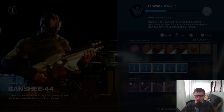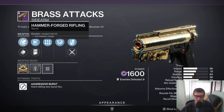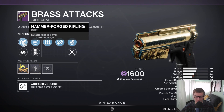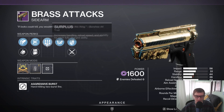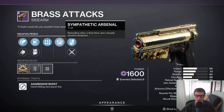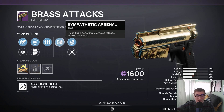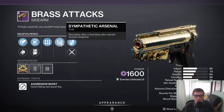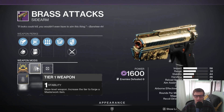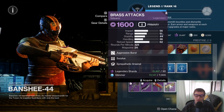We got a Brass Attacks with Surplus and Sympathetic Arsenal — I would probably say skip on this. This is a really rare old sidearm from Season of the Chosen, which is just about two years old now. Definitely pick this up if you don't have this gun, although this is not a great roll. You do have Hammer Forged and Small Bore — probably keep Hammer Forged. Also Flared Magwell and Light Mag — I'd probably keep Flared Magwell. Surplus is decent, but Sympathetic Arsenal — reloading after a final blow also reloads stowed weapons — is kind of a wasted perk. Most of the time you are reloading your weapons before you stow them subconsciously. It does have a Stability Masterwork, kind of a mid masterwork — you'd definitely want Range, Handling, or Reload Speed instead. Not a terrible Brass Attacks, just not a god roll.